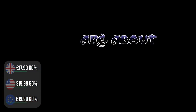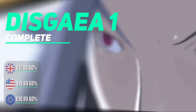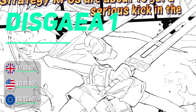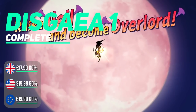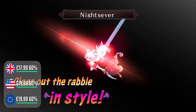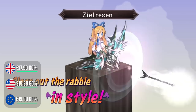Jordan here with my bargain of the week. I'm going for strategy royalty — Disgaea 1 Complete is currently on sale on the eShop with a very respectable 60% off, just under 18 pounds, 20 euros and US dollars. That is a lot of bang for your buck with what this series has to offer — absolutely countless hours of never-ending content if you want to grind all the way to the top.